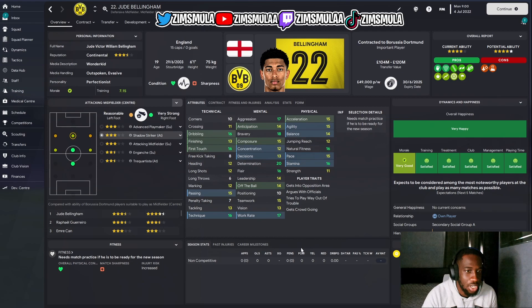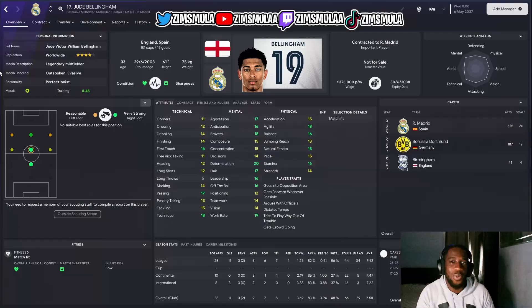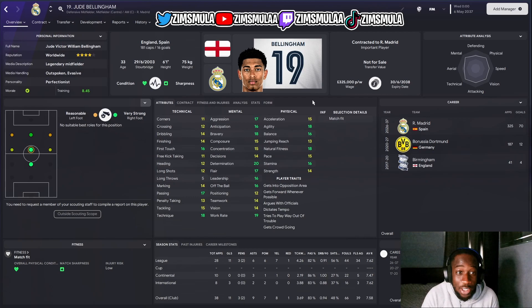We're going to simulate his career and see what player traits he develops, how his attributes improve, and what teams he moves to. A few moments later — we're back. The legendary midfielder Jude Bellingham ended up moving to Real Madrid. They're currently paying him 325k a week. The guy is smashing it.